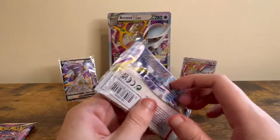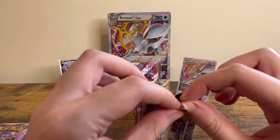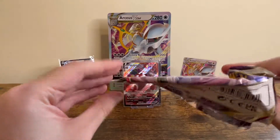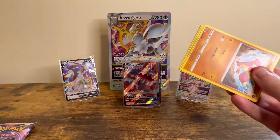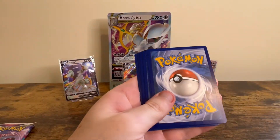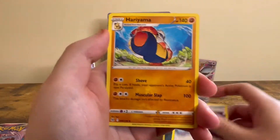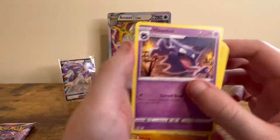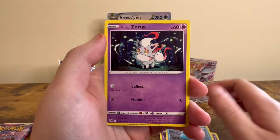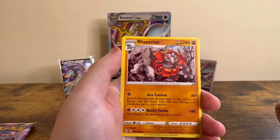Now onto the Lost Origin packs. Hopefully we can get something good — basically any Trainer Gallery card would be good. We got: Longness Energy, Lost Fakim, Haryama, Haunter, Minfu, Litleo, Gasly, Ducklet, Suin's Aurora, Reverse Barbaracle, and Rhyperior.